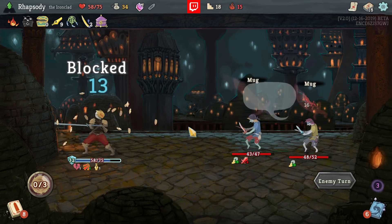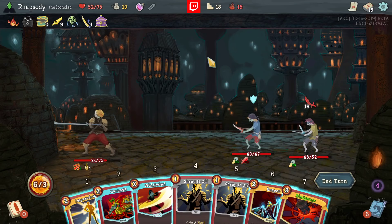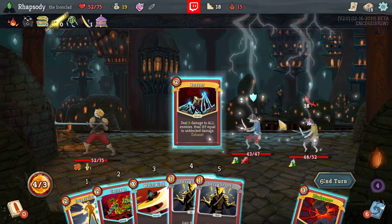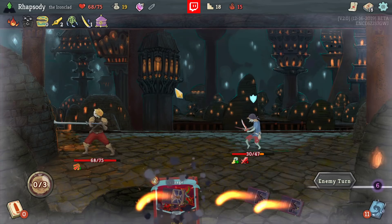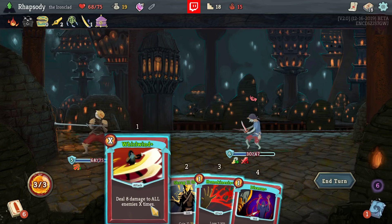Let's go Armaments, Berserk, Impervious. I think I'm kind of just looking for Whirlwind this turn — 10 to all enemies, 4. So it's Offering and then Whirlwind. I wish I could just go Reaper. I mean, I can if I don't care about killing them. Do I care about killing them? Not this turn, not when 16 health is on offer.